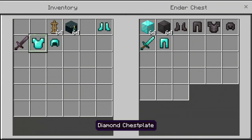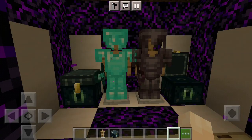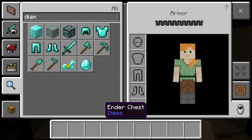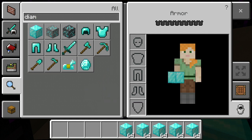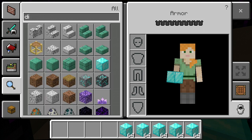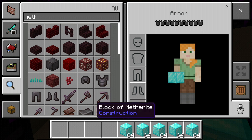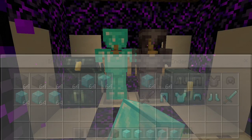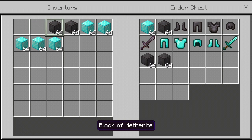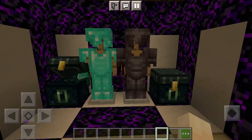Put that in here and it should copy over. Go ahead and grab from my inventory and just get a couple diamond blocks and some netherite blocks — I cannot type today. Go ahead and get a couple stacks of netherite blocks and fill the chests. You don't have to fill them all the way — just keep it like that.